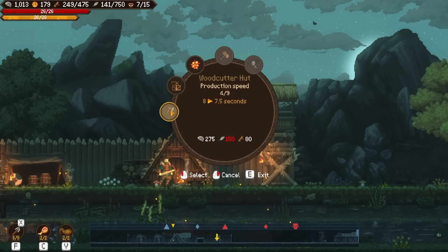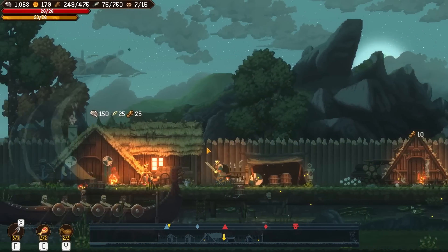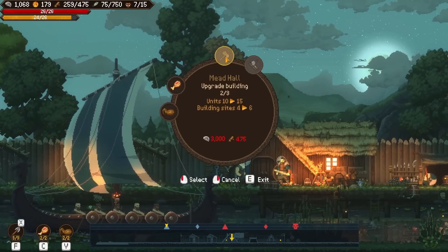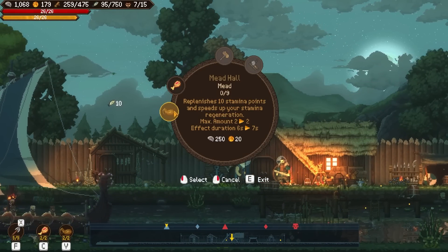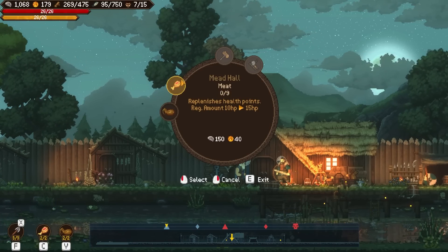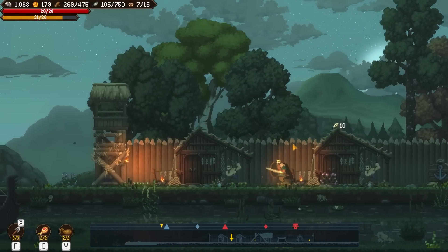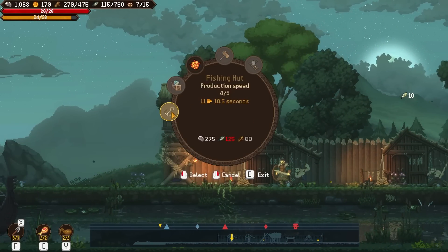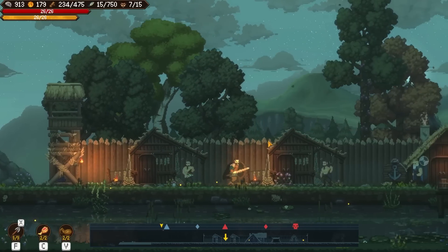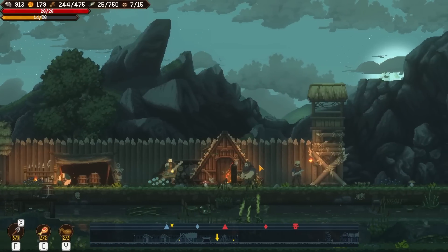I'm going to keep investing in the wood production but not the wood storage because we need 475 wood to upgrade the mead hall, which is really our next big step. I can only do so much damage — it's mostly me just throwing my men at this problem and using that place as a glorified trading post. We can make our fishermen's huts more efficient as well, because we're going to need more of those to get more money. We'll just keep doing more of everything.